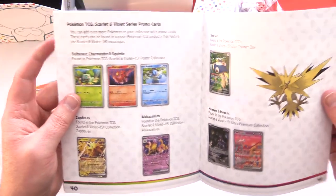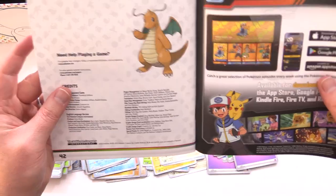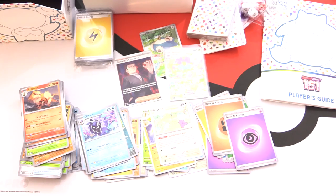Some promo cards and that is it — Scarlet and Violet 151. Just some ads on the last page. Awesome looking set. Let me know in the comments what you think, and if you want to see more Pokémon videos on the channel, check out the playlist in the corner. Hope everyone's staying safe and healthy out there. Thanks for watching and have a great day.